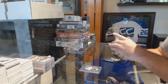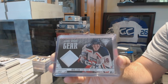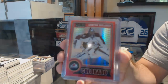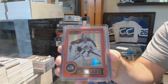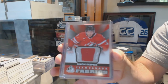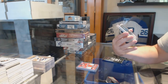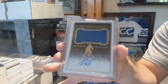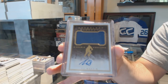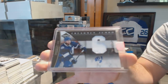For the Rangers, game warm-up gear jersey — Mark Staal. For the Avalanche, a red prism base of Semyon Varlamov — platinum red. For the Penguins, Simon Despres Team Canada fabrics. For the Blues, number to 2,299, anthology jersey auto — Ty Rattie. For the Tampa Bay Lightning, freshman jumbo jersey auto to 99 — Brett Connolly.